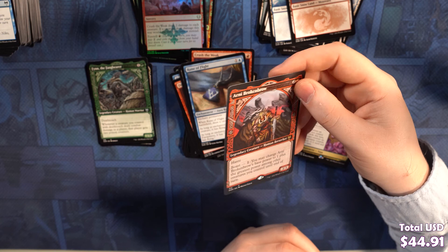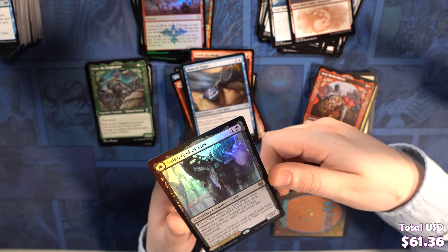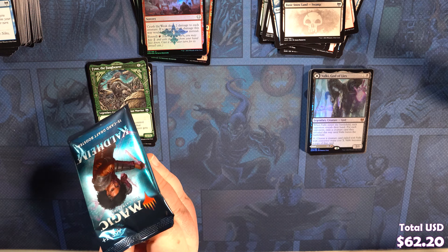I might buy this from myself because I kind of want the showcase foil — but this looks awesome, this is a great cool commander. We've got a Snow-Covered Swamp and a treasure token. That's pretty dope — it looks great. And a foil slot with an alternate art rider. That pack was fire!